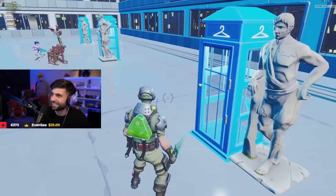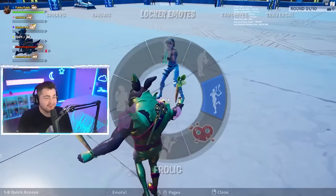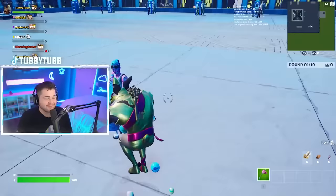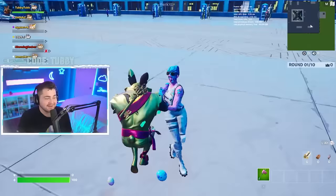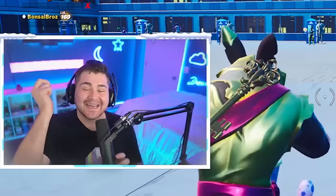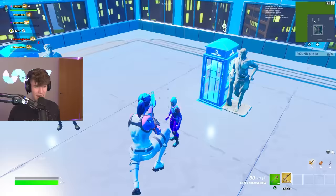Next up we got this chocolate bunny — he's vibing with the carrots. He's like Easter egg hunting — that is so funny, I love it. This skin is not very common in game. I really do like that bunny. Let's go!